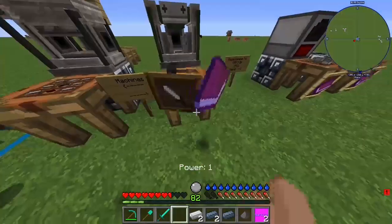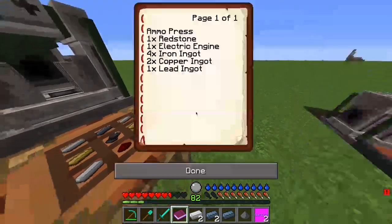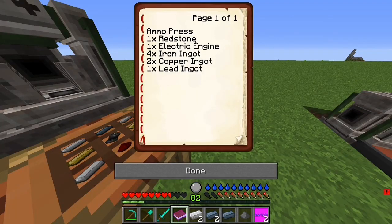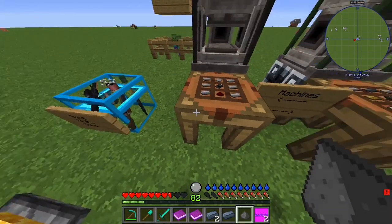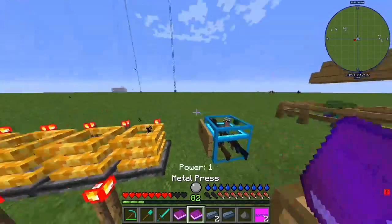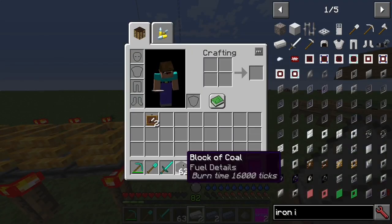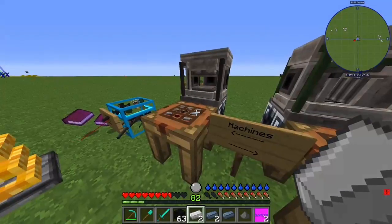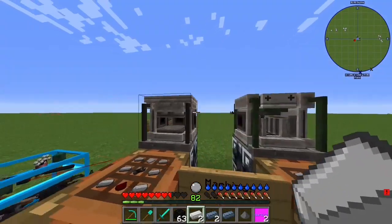Now we have the ammo press. The ammo press is made of one redstone, one electric engine, four iron ingots, two copper, and one redstone. And now you know how to craft both the ammo press and the metal press.